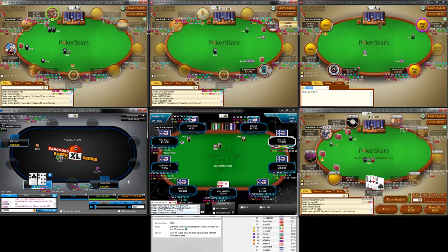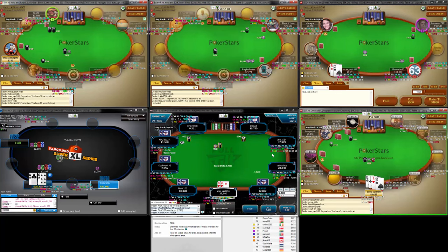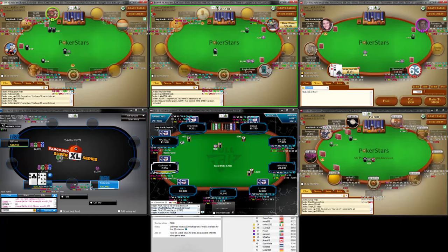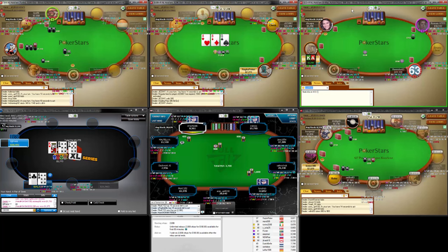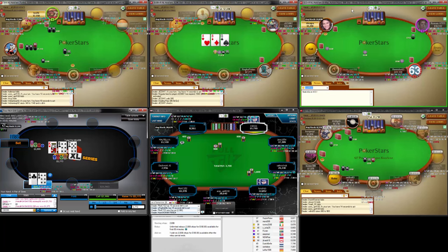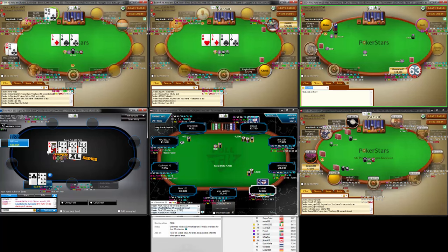I'm not going to, because I think although shoving is fine, just raising and then taking it from there at this stack depth is also okay. But from an ICM point of view we could just shove into this guy — probably not quite ready to fold because of the presence of the backdoor clubs as well here.